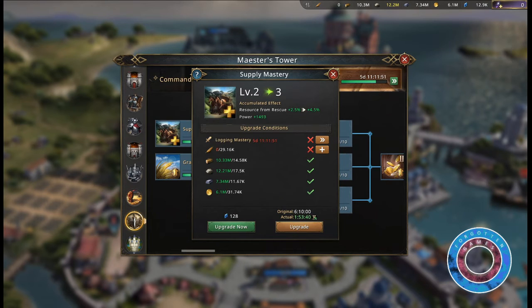Under commander ship, you can research supply mastery. This can increase your rescued resources by up to 50%.